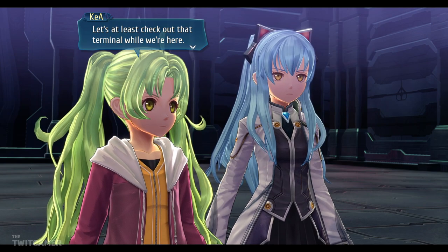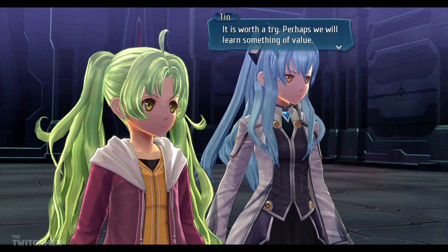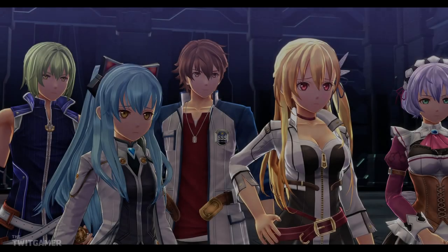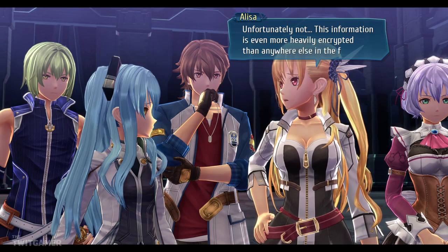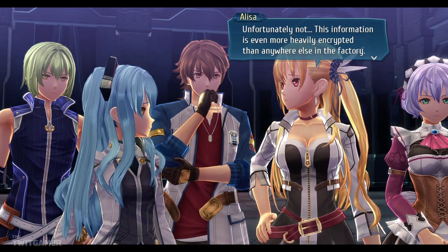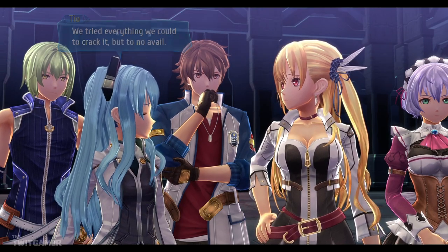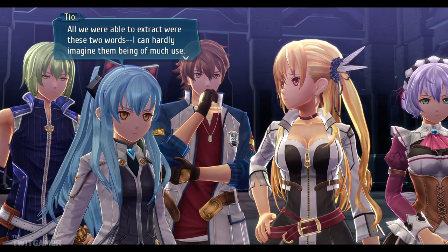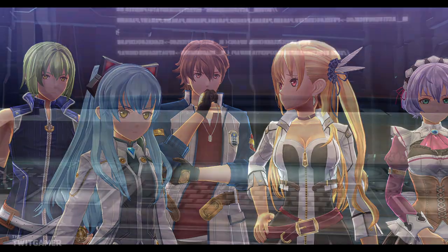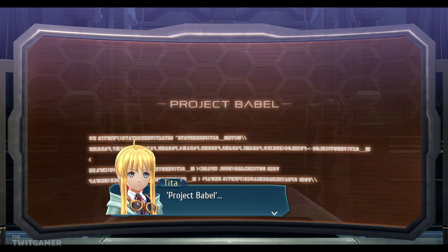There's another big question mark here too — where are they getting all the iron for this? There isn't even enough iron in all of Crossbell for soldats in this crisis, never mind whatever else was being produced here. In theory they could transport it from the empire, but without Reinford noticing — not a chance. So we're none the wiser about what they were making or how they got the materials. Let's at least check out that terminal. Unfortunately, this information is even more heavily encrypted than anywhere else in the factory. All we were able to extract were these two words — 'Project Babel.'